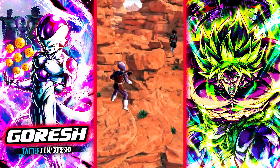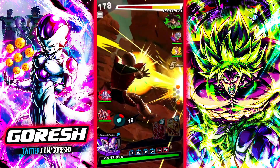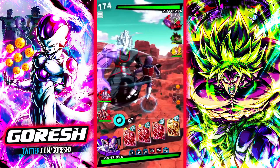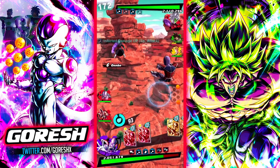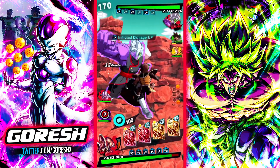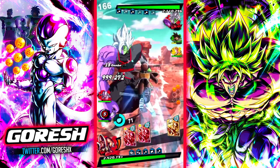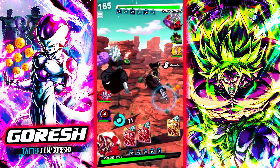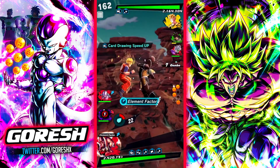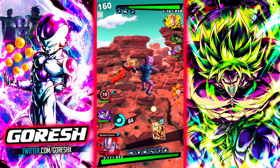Oh, God. We found a real team. This is going to be pretty tough — probably just lose against a real team. It's going to you. Let's go right away with this. Future Gohan, huh? Nice. Tenenman, let's go.